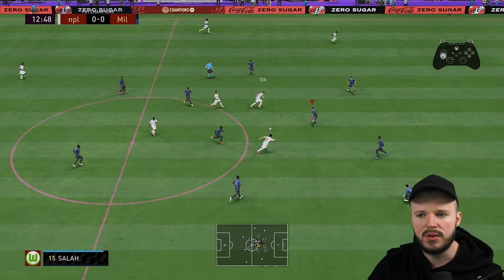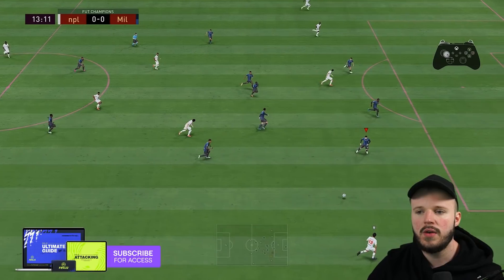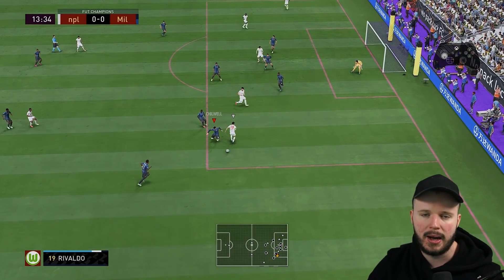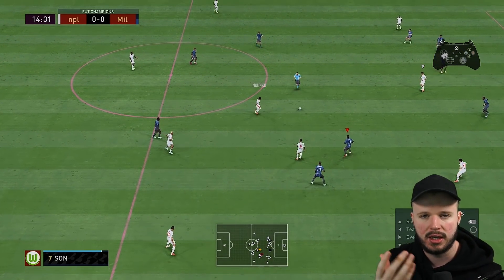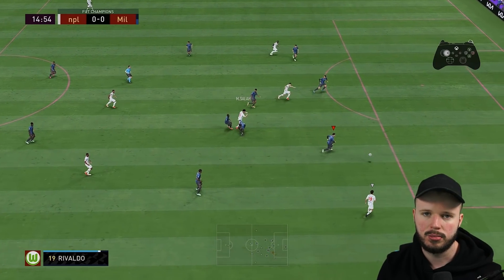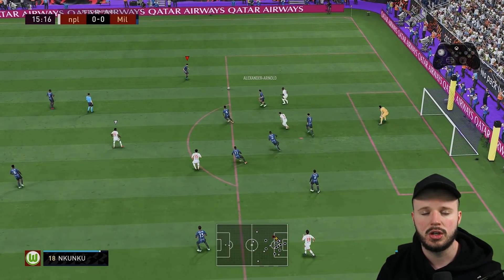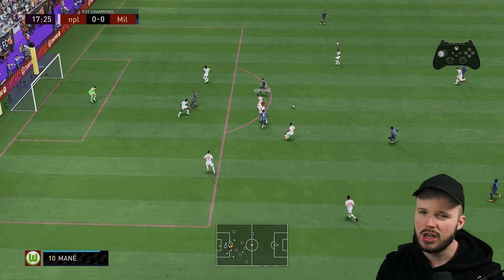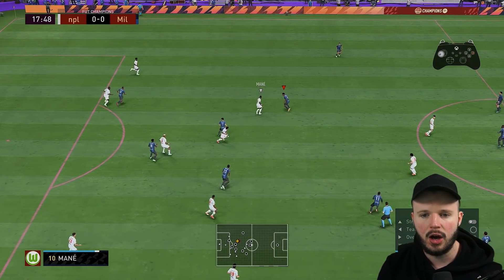I'm slowing this down so you can see how I'm defending and using the right stick to change between players and put pressure on the opponent. Switching over to Chilwell, then briefly going to Rudiger using the right stick to cover the cross, then changing back to Chilwell with the LB button. This ability to manipulate and put your defenders where you want — moving with the right stick, changing player, adjusting their angle, pressing LB to go back to the man closest to the ball, then covering the next pass — makes it so efficient and easy.